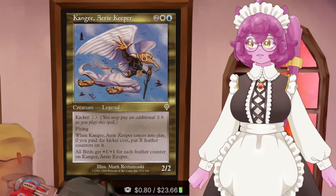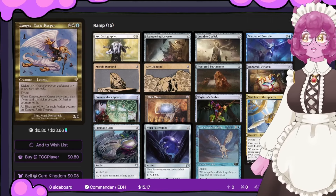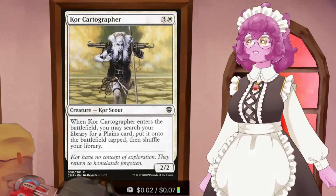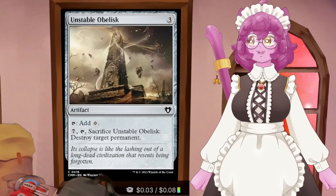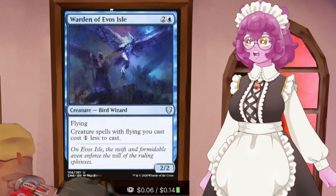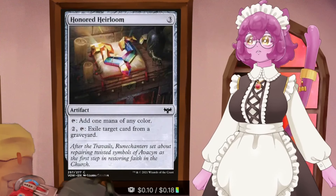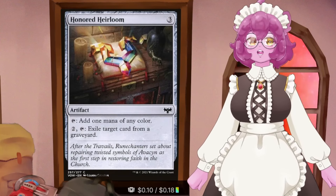Let's talk about the ramp section. We have a deep 15-card ramp section because of the type of commander we're running. We got Core Cartographer - ETB, get a land. Scampering Surveyor - ETB, get a land. We have Unstable Obelisk, which is a kill card later in the game. The Warden of Evos Isle makes all our creatures with flying cost one less to cast. We've got the Marble and Sky Diamond and Fractured Power Stone as two-mana mana rocks.